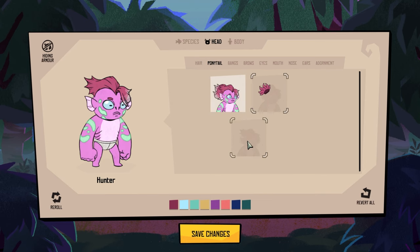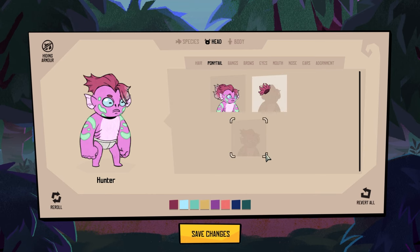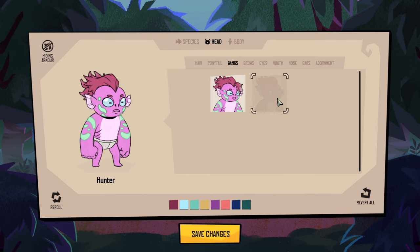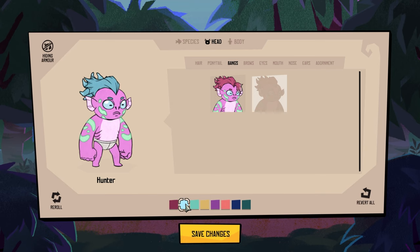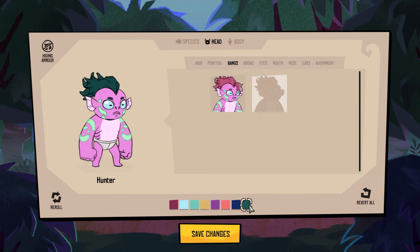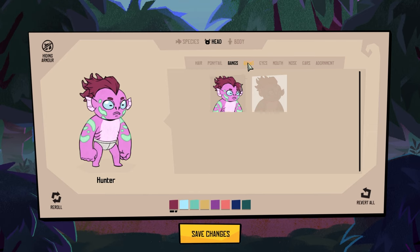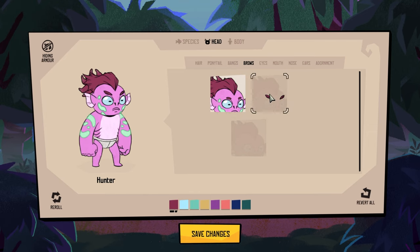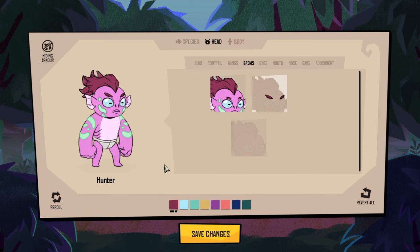Ponytail — the modular style once again. I like that ponytail; it sort of looks like some seaweed or something. You can take it off as well. Bangs — let's take the bangs off so we can see the head more. Then let's look at the colors. Because of the pink, let's go with the purple color here. Brows — we got the regular ones, the bushy ones, or no brows. Let's go with no brows. You can change the color of the brows as well; it goes with the hair color.